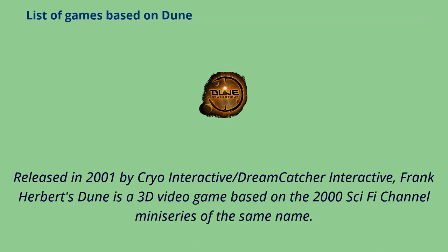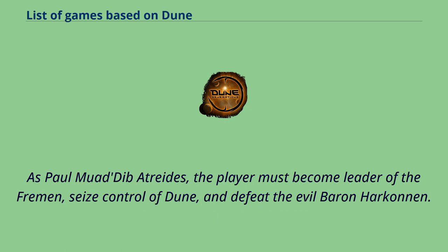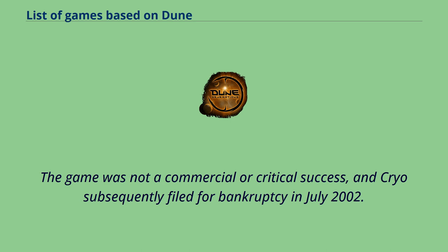Released in 2001 by Cryo Interactive/Dreamcatcher Interactive, Frank Herbert's Dune is a 3D video game based on the 2000 Sci-Fi Channel miniseries of the same name. As Paul Muad'Dib Atreides, the player must become leader of the Fremen, seize control of Dune, and defeat the evil Baron Harkonnen. The game was not a commercial or critical success, and Cryo subsequently filed for bankruptcy in July 2002.